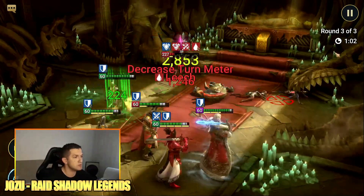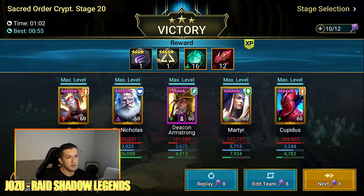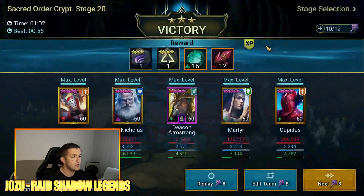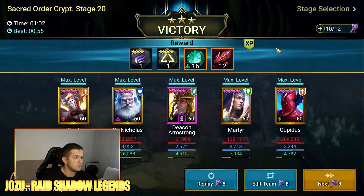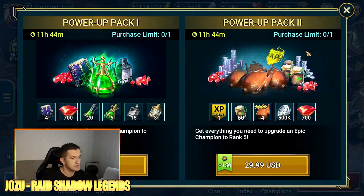Okay, so this run went for one minute and two seconds — pretty decent. As you can see, we got a 4-star Haste glyph and a 6-star Resistance glyph, along with a lot of artifacts. So that's a solid result.